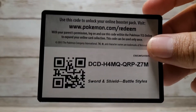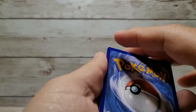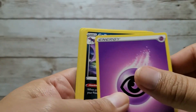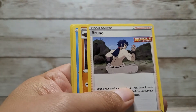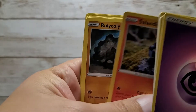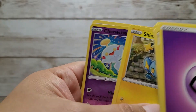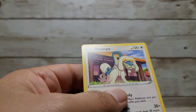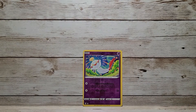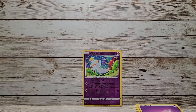Here is the first code pack for the TCGO — please enjoy that. Let's do the energy trick and let's say... electric. Psychic. We have Psychic, Golbat, a Bruno trainer card, Corphish, Salandit, Roly-Coly, an Espurr, a Shinx, a reverse Chimecho, and another Drampa. I am so tired of getting Drampa cards. I think it's an ugly Pokemon — I'm just not enjoying that card.